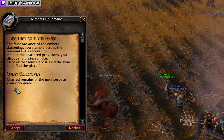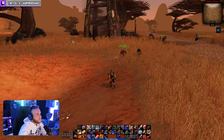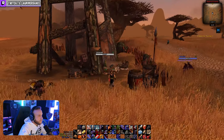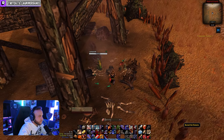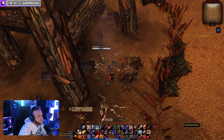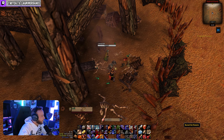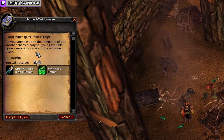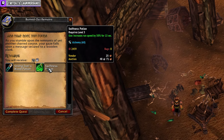For step two we're going to need to head over to the Barrens. Once you arrive, follow the road south of Camp Taraho and at around 46,74 coordinates you will find a burnt tower. In the rubble you'll find burnt out remains yet again. Clicking them will allow you to turn in the quest you picked up in step one and accept a new quest titled 'Stepping Stones.'